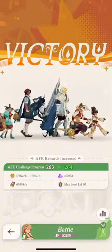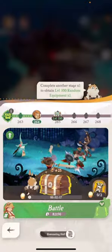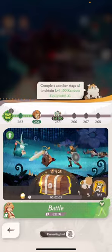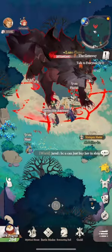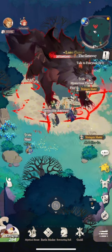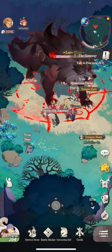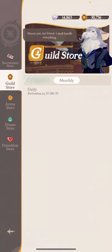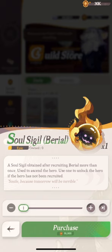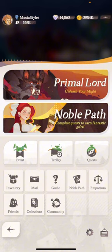I wish they would add the ability to play this in the background — they have auto battle but it has to be on screen. One other hero I want to pick up today before we attack this boss is Reiner. I need to go to the shop to get him, so let's go check the hero collection book.